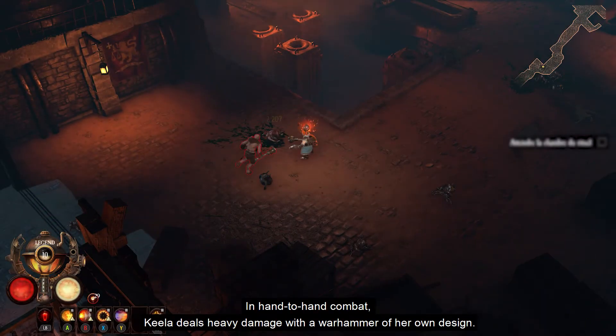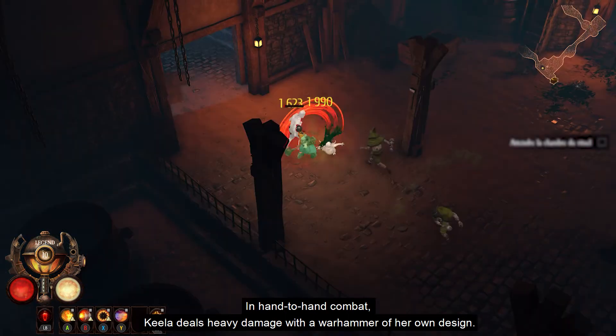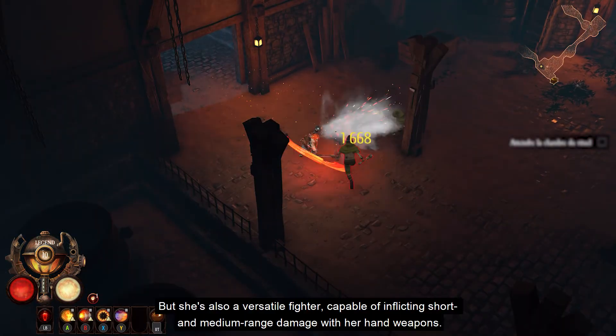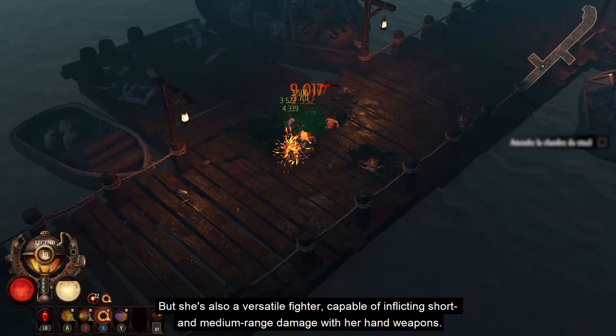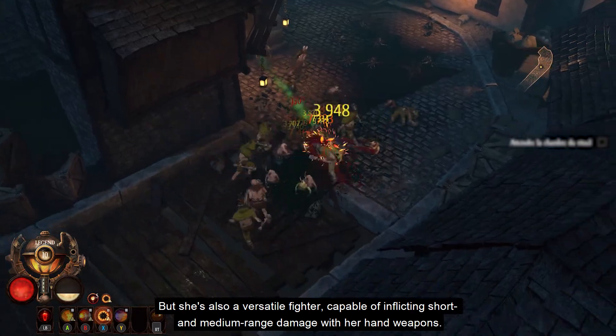In hand-to-hand combat, Keela deals heavy damage with a Warhammer of her own design, but she's also a versatile fighter, capable of inflicting short and medium-range damage with her hand weapons.